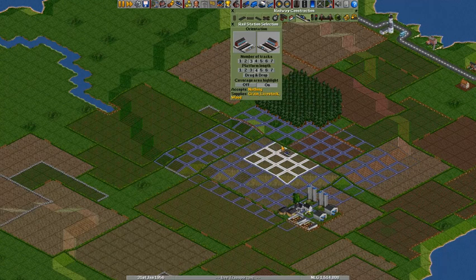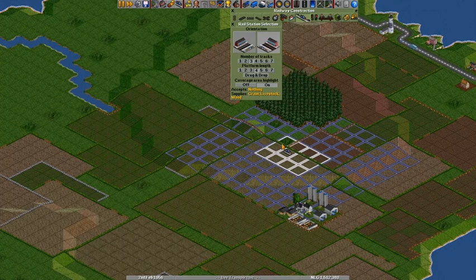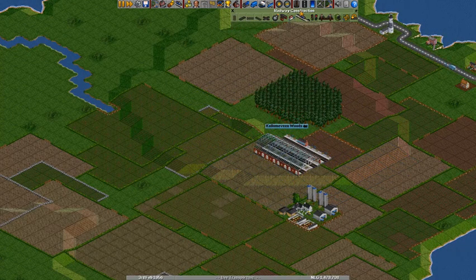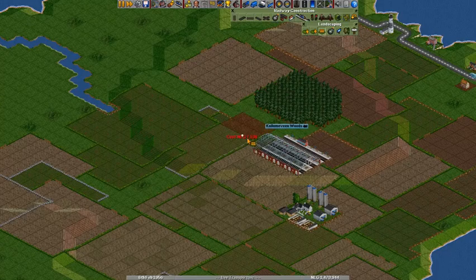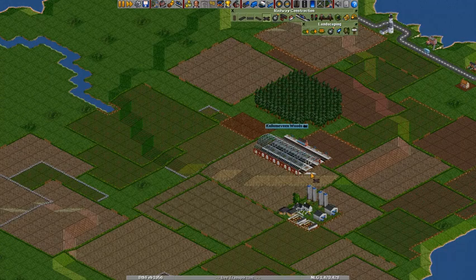Like this it supplies wood, grain, and livestock — that's alright. Let's flatten out this little piece of land over here. It costs us a little bit of money but it will be worth it. Then we'll just go like this I guess — we'll just make a little loop. Sometimes it's a little bit tricky to get things right with the freeform tool.